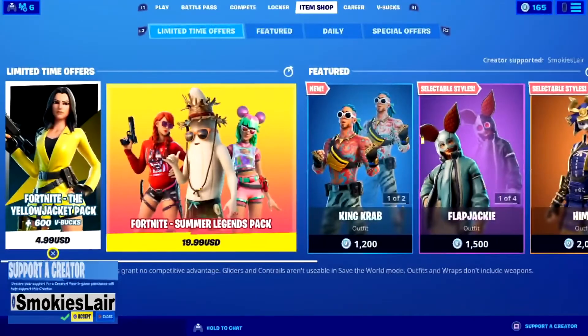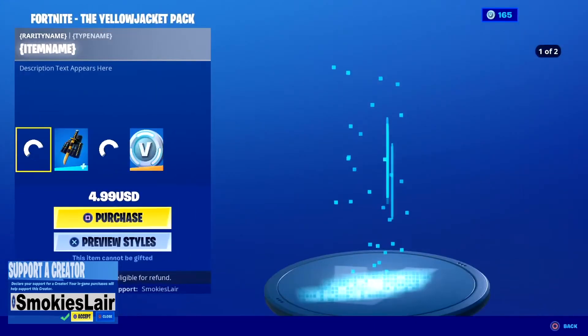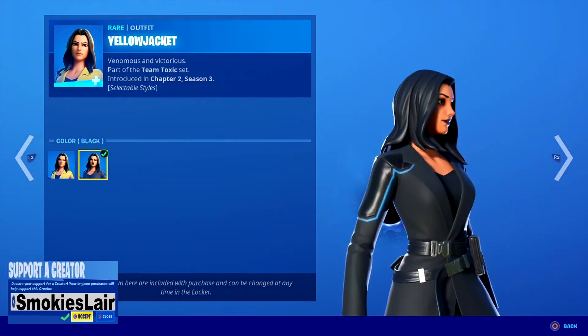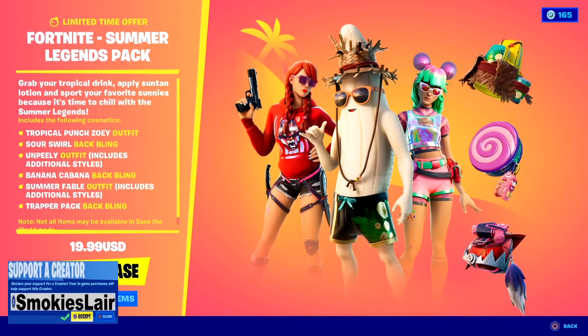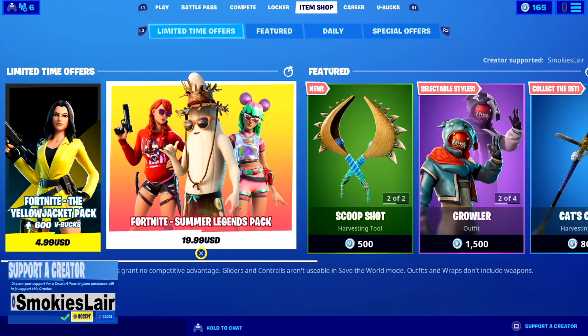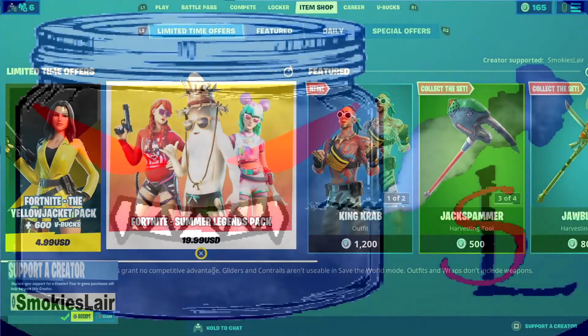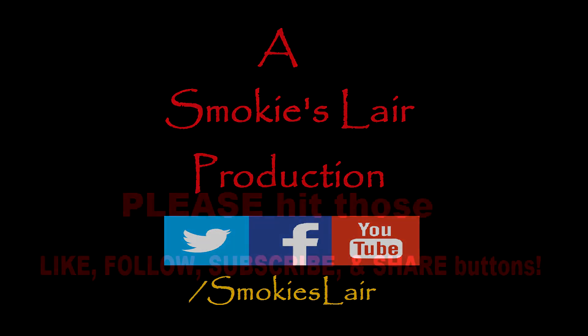After this we move over to the Yellow Jacket Pack, where you get her skin, her back bling, and her pickaxe plus 600 V-Bucks for $4.99 — an amazing deal. You get the yellow style and the black style: less boots, more attitude. Also, the Summer Legends Pack for $19.99 is still in the shop — you get three skins, three back blings, and a ton of variants, so go check that out. I'll see you guys at 9pm, and as always, stay smoky my friends.